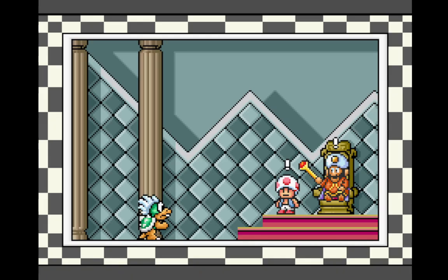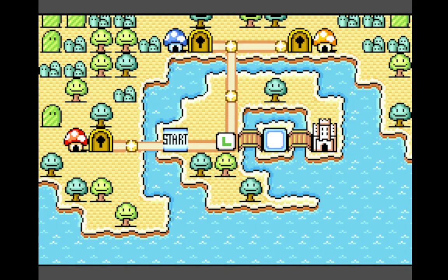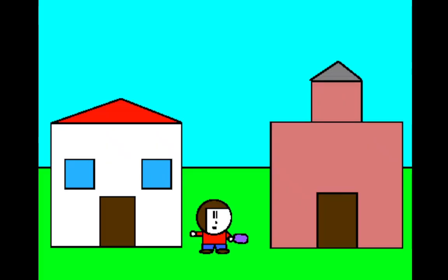Like with Advance 2, there are new cutscenes setting up the basic story. But the most notable addition to this game is the e-reader support. I briefly mentioned the e-reader when talking about Animal Crossing, but this game might have used it even more extensively than that.